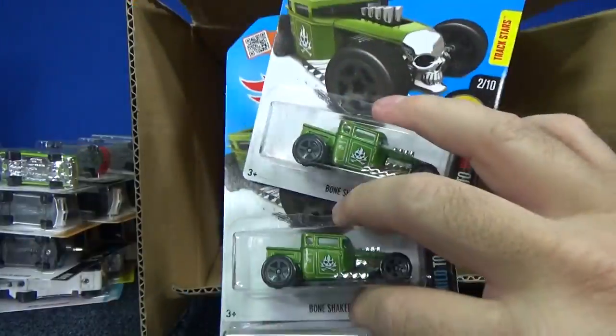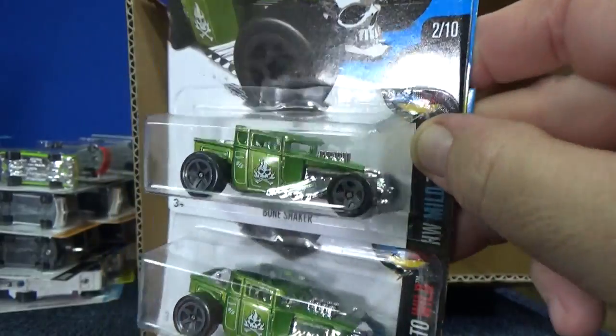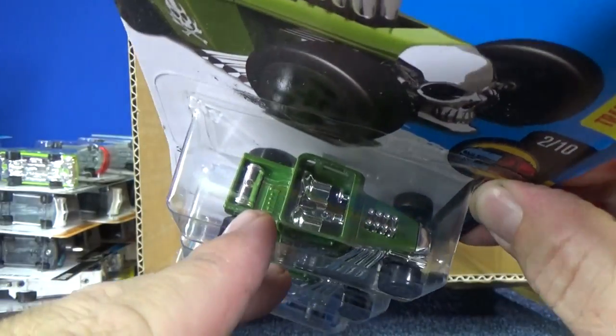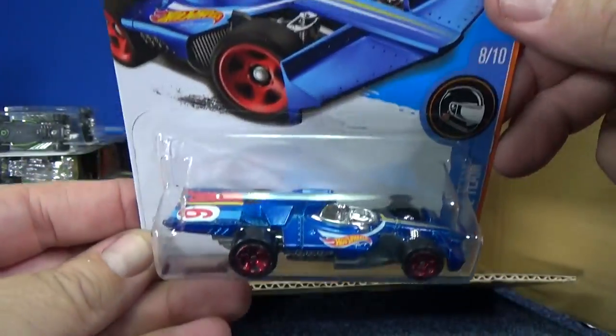Let's get to these. Bone Shaker — Open Roof Bone Shaker in green. Looks good. Got gray five-spoke wheels. I think someone was saying there was a casting change too, that they changed it up in the back. Or was that Baja Bone Shaker?